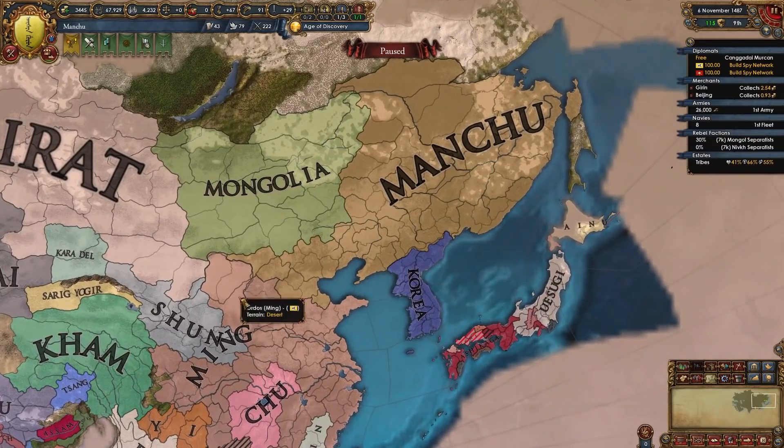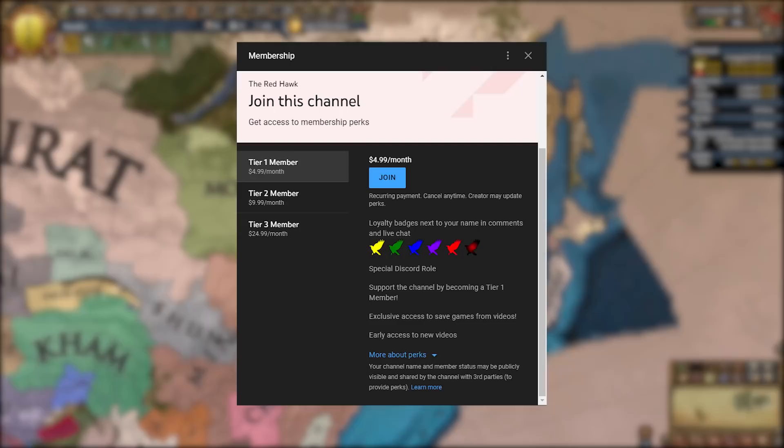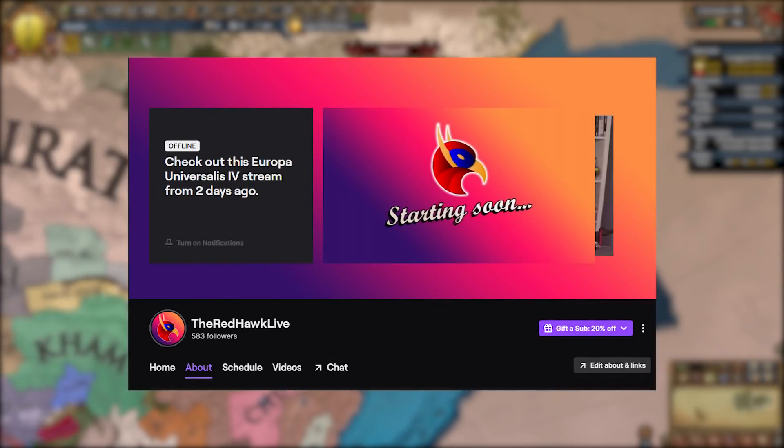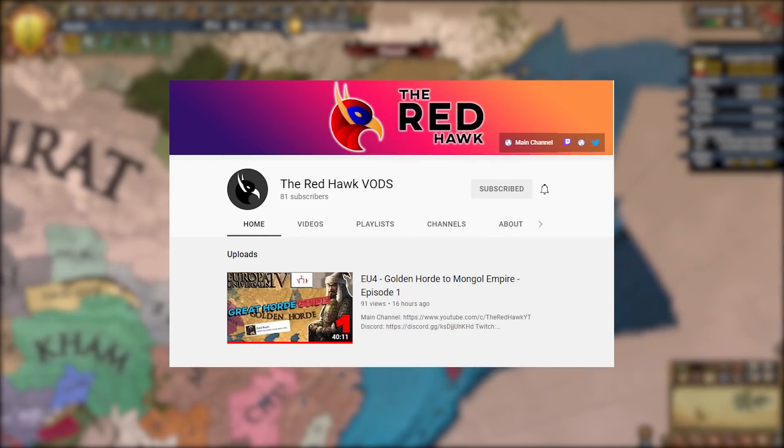If you're not confident in your abilities or not sure if your game is gonna go like mine, this save file is available for all YouTube members in the Save Games Discord channel and you can continue playing as Manchu from this date forward. Let me know in the comments below what's the next nation I should do a guide on. If you want to watch me do stuff like this live, you can follow me on Twitch at theRedhawkLive and catch up on everything on the VOD channel — link is in the description.